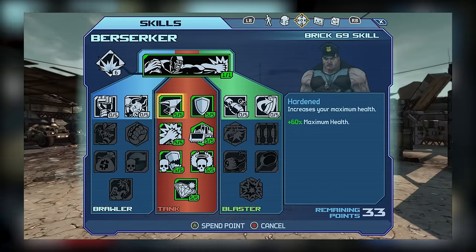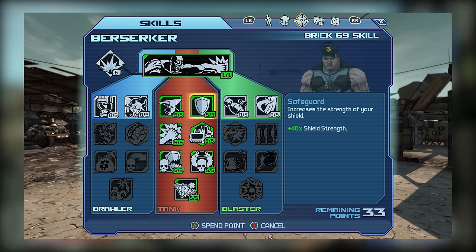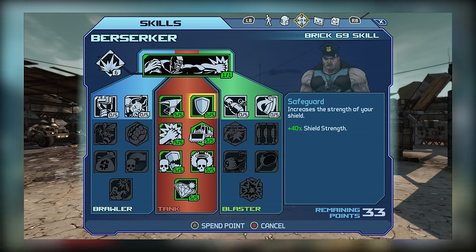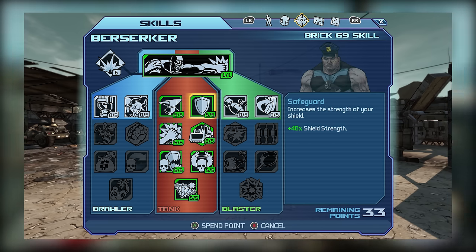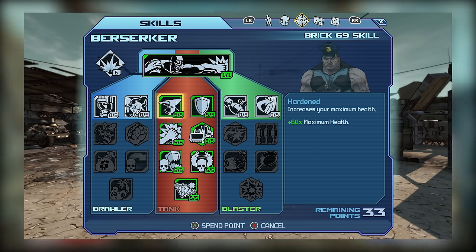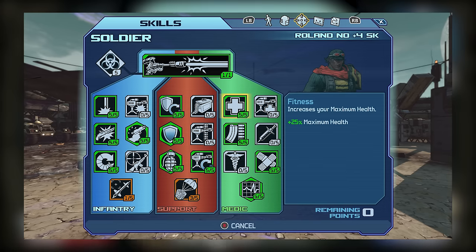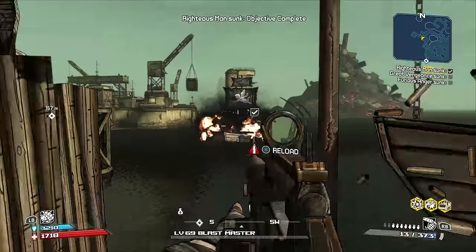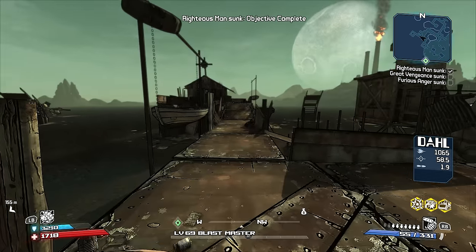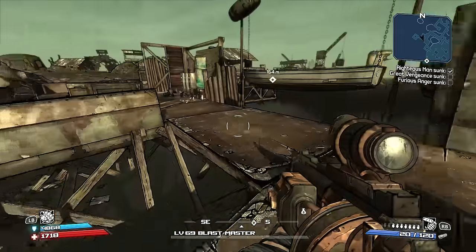Starting with Tier 1, we have Hardened, which boosts max health, and Safeguard, which boosts shield capacity. What's interesting is that compared to similar skills on other characters, Safeguard provides 8% bonus per level while Lilith's Resilience provides about 5%. This also extends to Brick's Hardened skill, which provides 12% bonus per level compared to Roland's 5% per level with Fitness. Since Brick gets these superior bonuses at Tier 1, both skills are highly desirable for both melee and explosive builds.